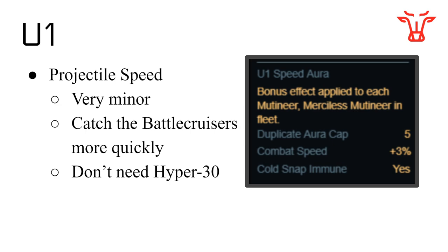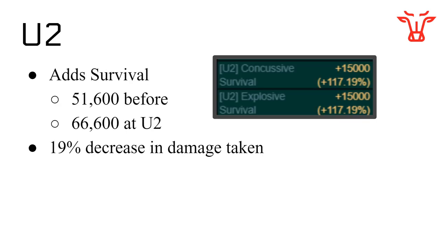Maybe you can drive the targets a little bit better at U1 than at U0. At U2, the only benefit we see here is more survival — 15,000 survival. If you are at 51k and you jump by 15k, you would think that's a huge number and a really big change. It's actually not, because of the diminishing effects of survival. If you were at 51,000 before, you'll be at 66,600 now, and that will end up in a 19% decrease in damage taken during the map. This is definitely a significant number, and I will summarize this at the end in another table.